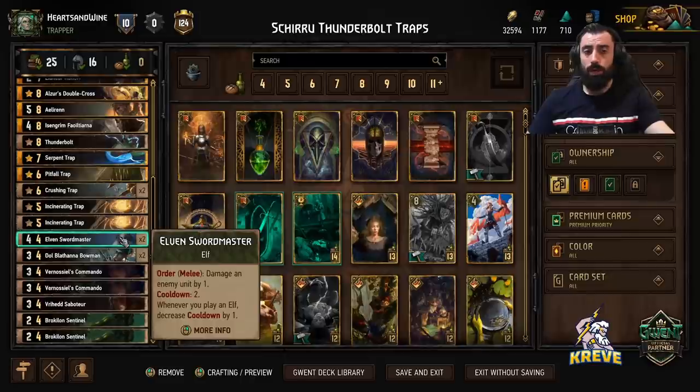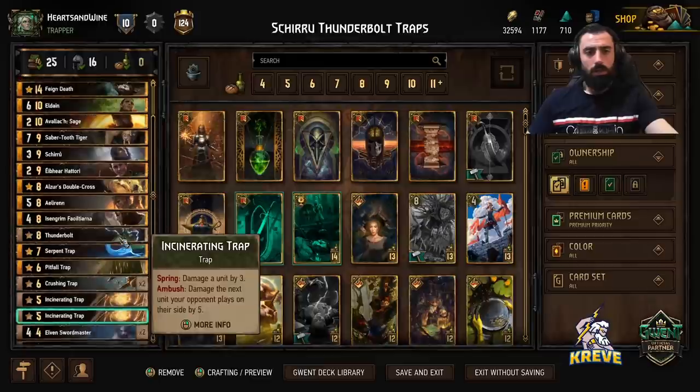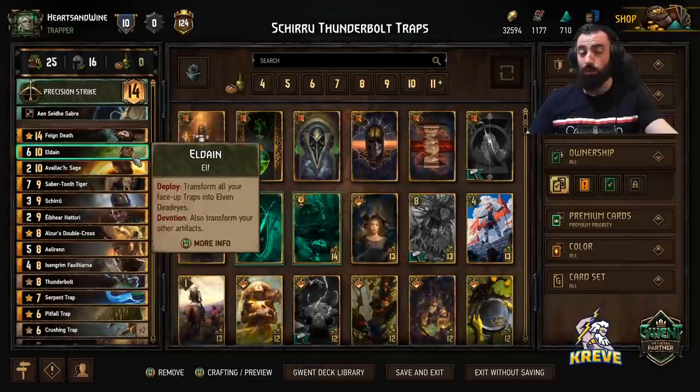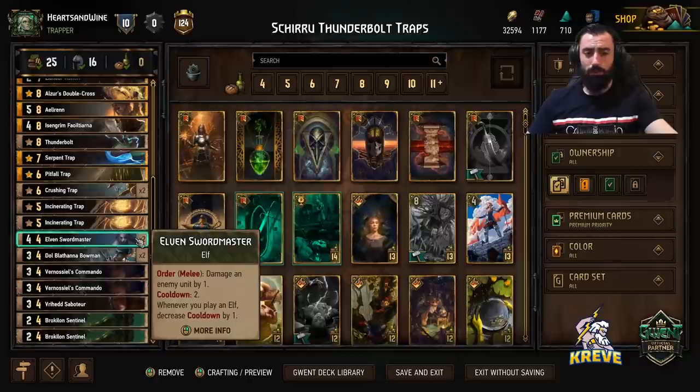If not, basically play Avalak Sage into Feign Death or Feign Death on its own, and keep Sword Masters with you when going first because they help you adjust your opponent's power level so you can set up a good Waylay target.